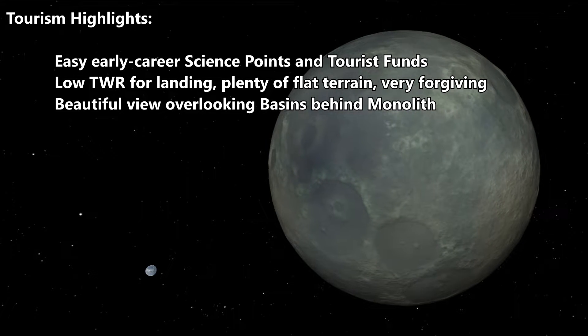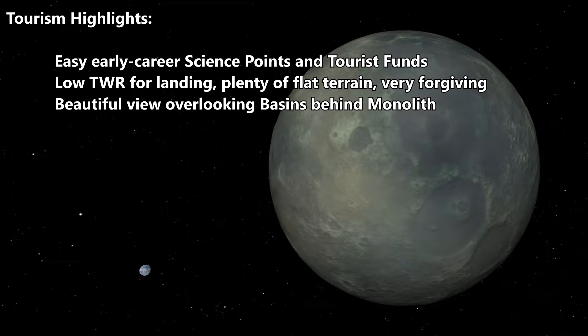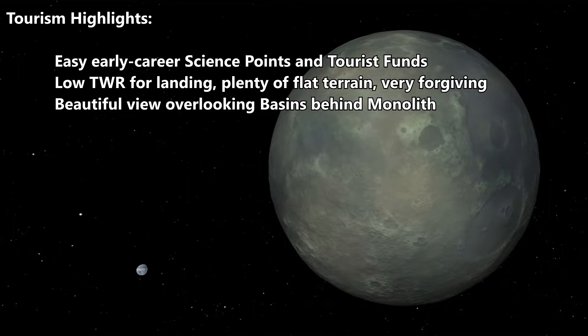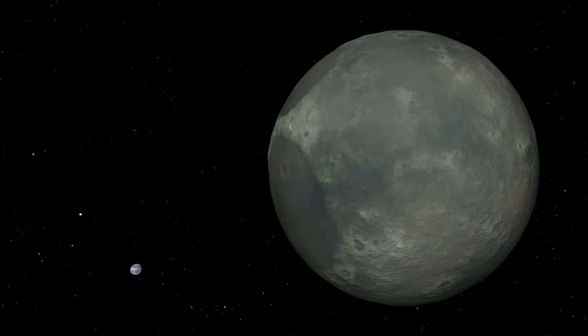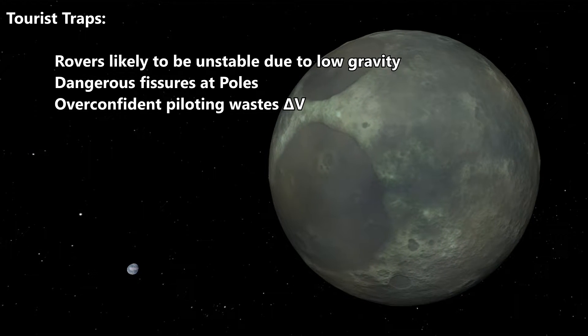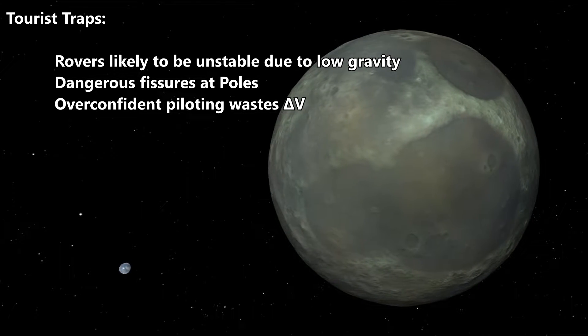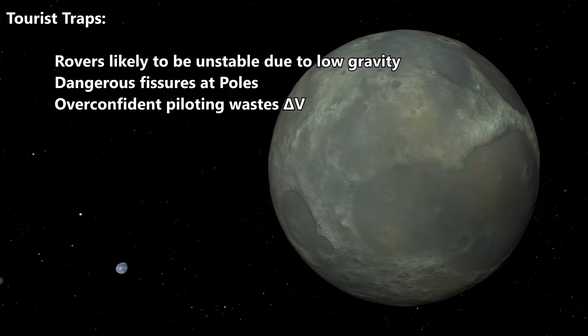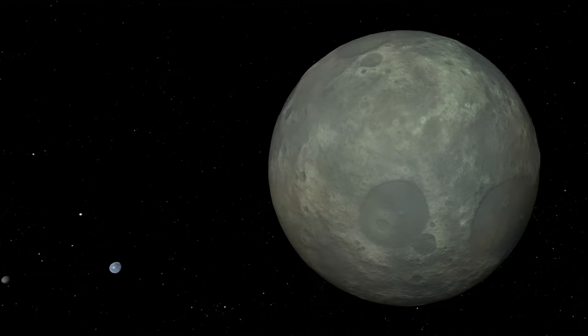Highlights: you get lots of early career science points out here — the science multipliers are pretty high, as are the funds multipliers. Low thrust-to-weight means easy landing for very complex craft, and there are beautiful views. But be careful: that low gravity means rovers could be pretty unstable. There are some dangerous spots up at the poles, and that low gravity might encourage some overconfidence.